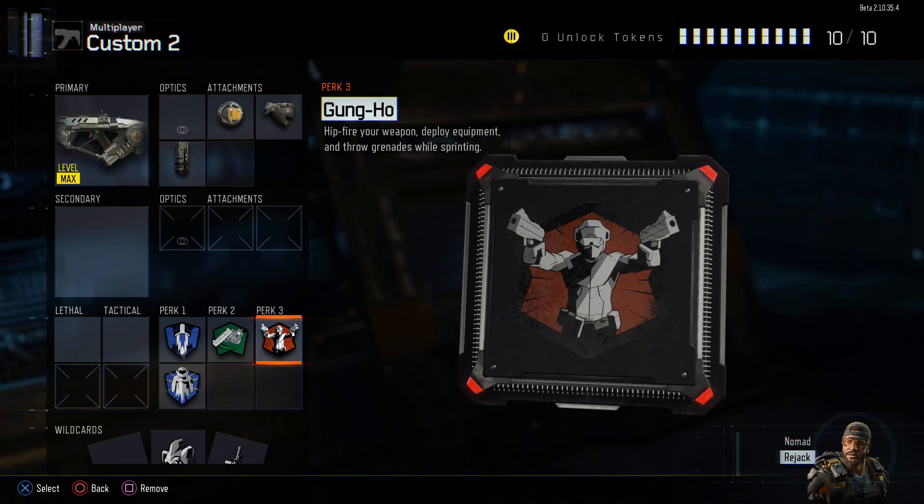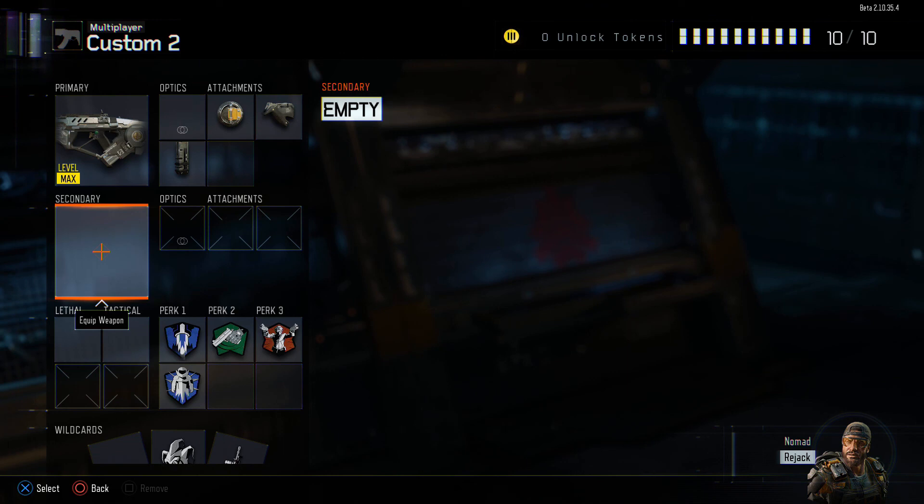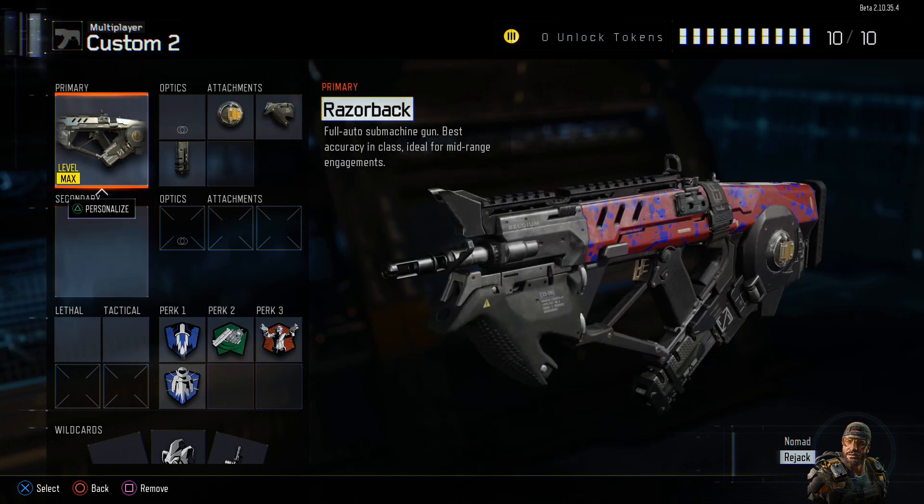This class setup is awesome. I dropped 50 to 100-plus kill games with it — it's extremely accurate and it really melts opponents. Even against assault rifles at range, this submachine gun will melt them. Just don't hold down the trigger the whole time; tap it a little so the bullets stay on target. Leave a like, comment, subscribe, and if you use this setup tell me how you do — I really want to know. Hope you all have a good day, peace out Zon Nation.